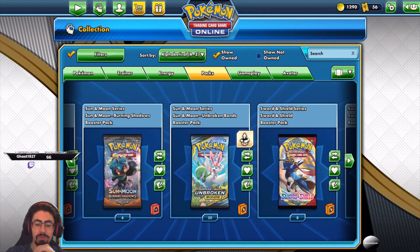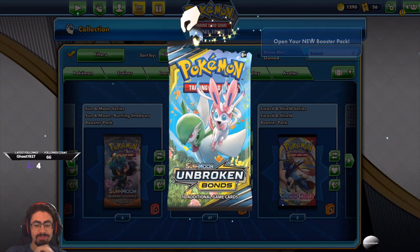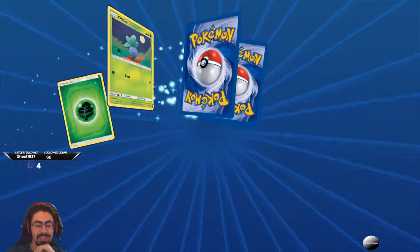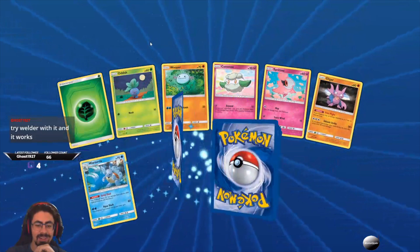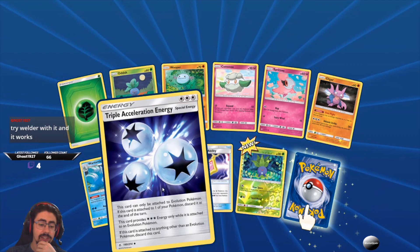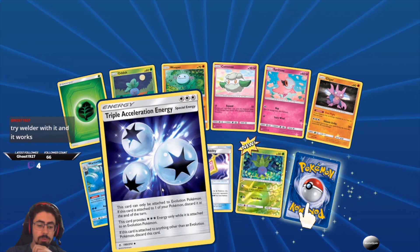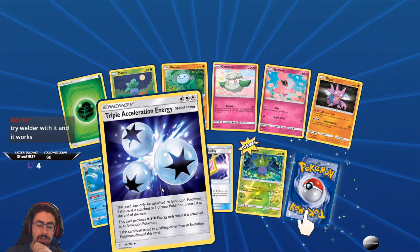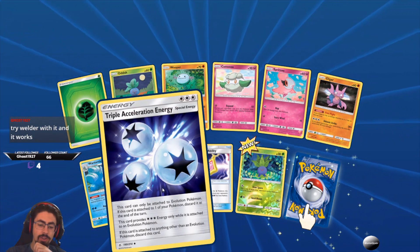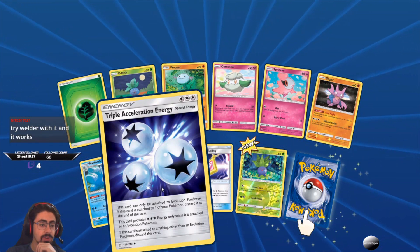JohnnyQuest, let's open up the first booster from you my friend. What do we get from the Unbroken Bonds? The anticipation always gets to me. Triple Acceleration Energy — that's quite nice. This card can only be attached to Evolution Pokemon; it provides three colorless energy only while attached to an Evolution Pokemon, but you discard it at the end of your turn. If you try a Welder with it, that's five energy in one turn — that is terrifying.